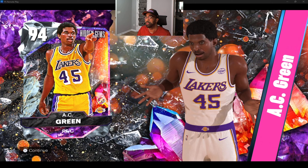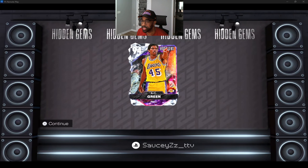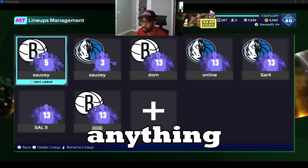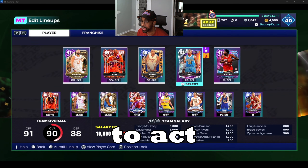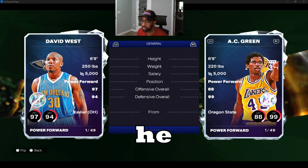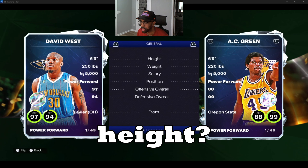AJ Green. I don't know why they keep giving me big men. AJ Green — I don't remember much about him, I'm not going to lie. But flipping — he can't shoot. Oh wait, he can't shoot — I lied. Okay, he's got... wait, what's his height? He's 6'9".